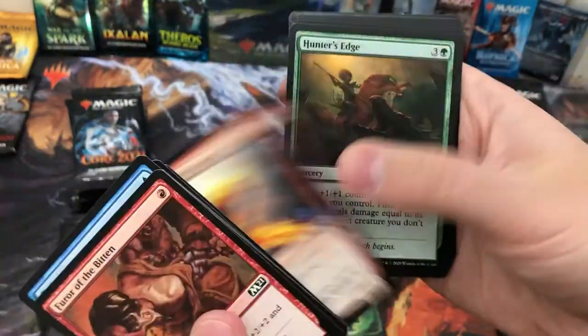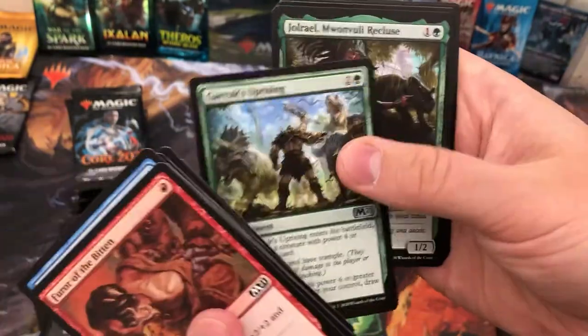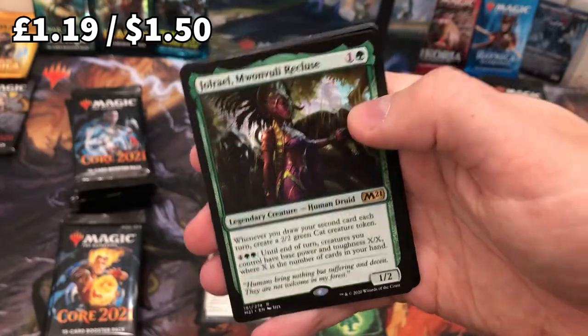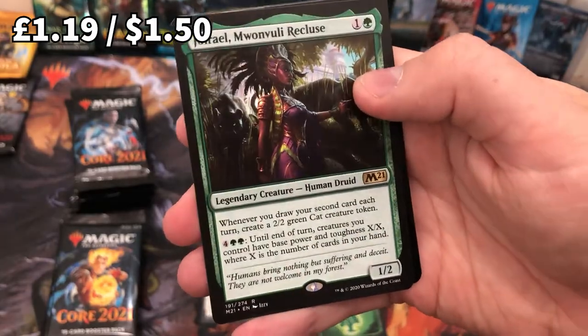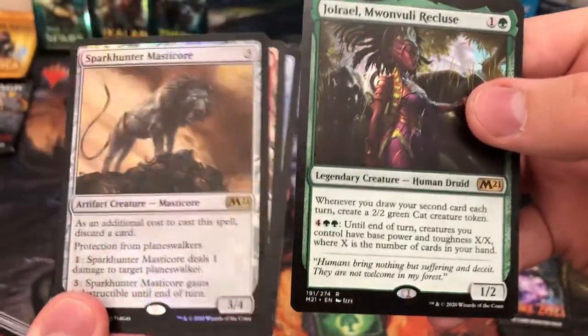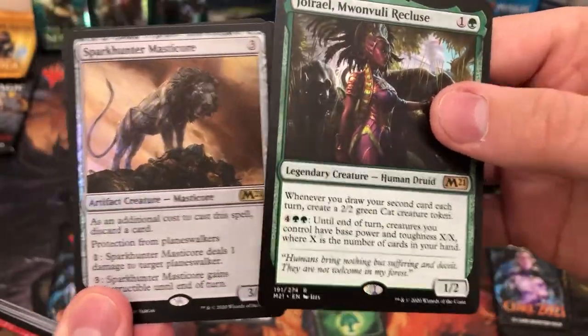I feel it — I feel there's a mythic in here. Let's have a look... Jorail! Another really cool card, very very good in Commander. And what's this — it's a double rare, it's a foil! Win-win!